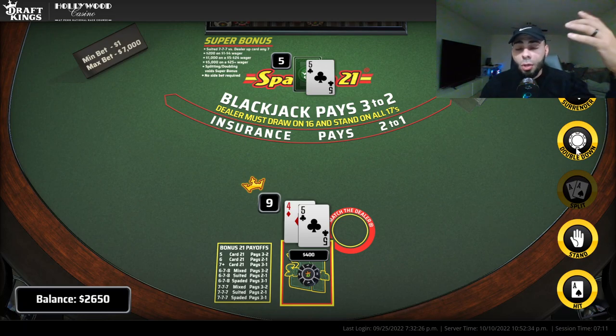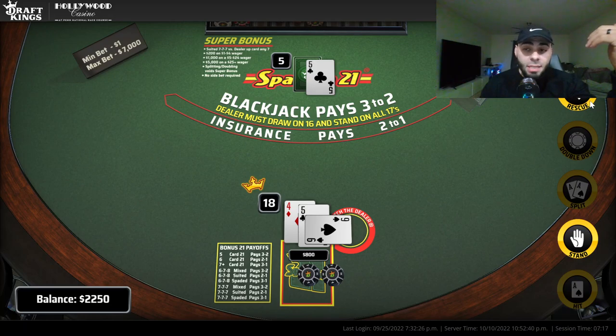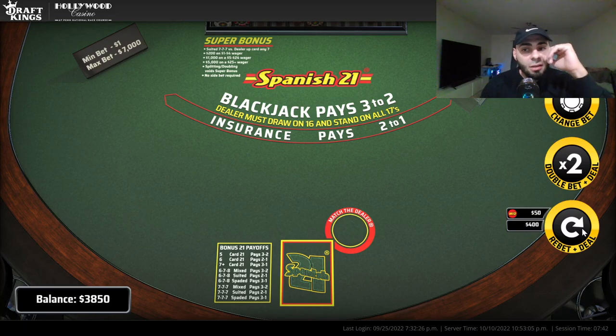I'm gonna double down. Keep an eye on this guys — you can double down, but in Spanish 21 you can actually rescue your double down. So if I got something really bad, like a two, I can actually rescue — I can bring the bet back and just lose half of what I put on the double down. I'm not going to rescue it because this is a good hand and I should win this — which I did! Six hundred dollar profit. In Spanish 21 you can save your double down — if you don't like it you just lose some of the money, but that's better than losing it all.